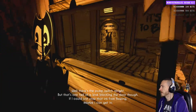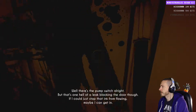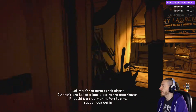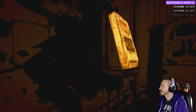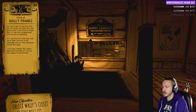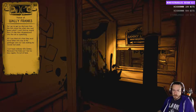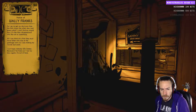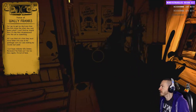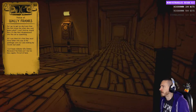There's the pump switch, but there's more than hell — there's a link blocking the door. If I could just stop that ink from flowing maybe I can get in. Was that a cow? Wow dude.